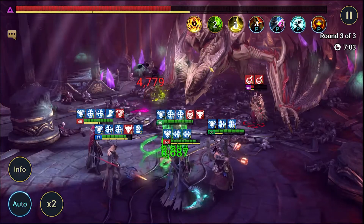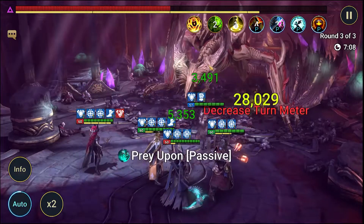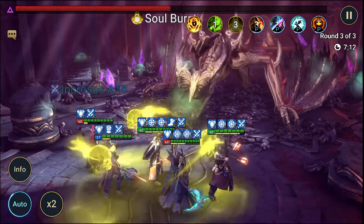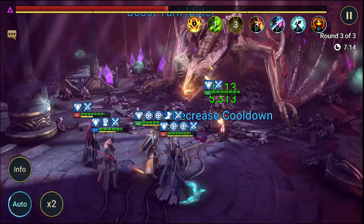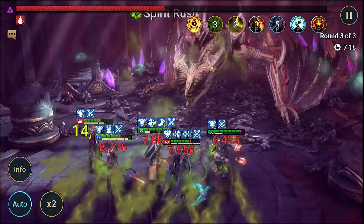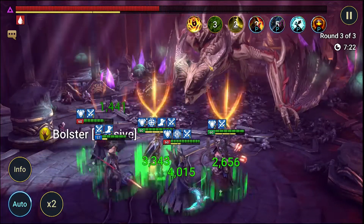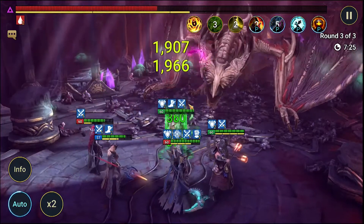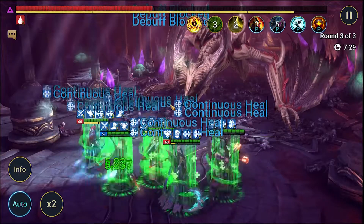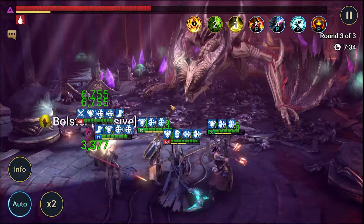The synergy is really starting to line up now and these guys are getting cleared off pretty quickly. He is seeing a bunch of our abilities on cooldown so he's getting some turn meter manipulation buffs, but it almost can't be helped with the way most of these characters are built out.